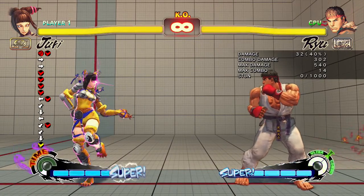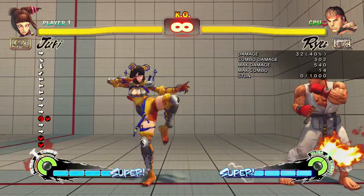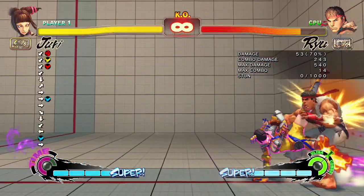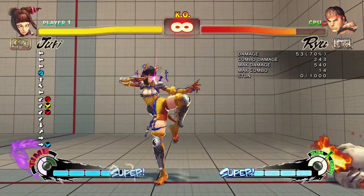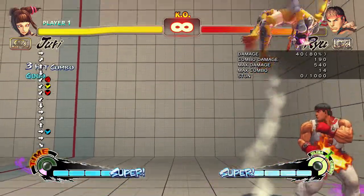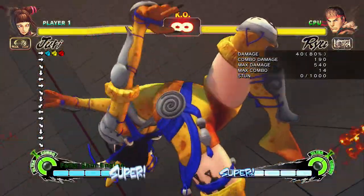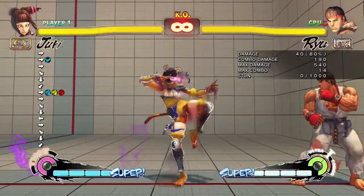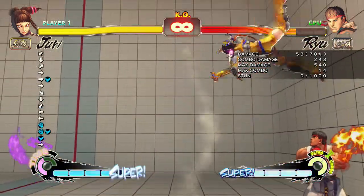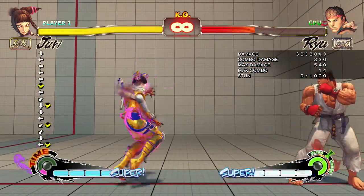Also, crouching heavy punch can go into a lot of combos — especially in corner. If you're in the corner, you can start off like that and it'll be savage. It just leads to a lot of damage. Anything like that — it'd just be savage. So good.